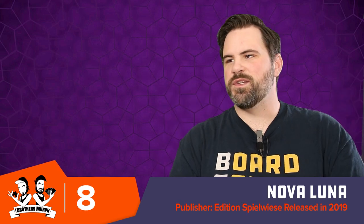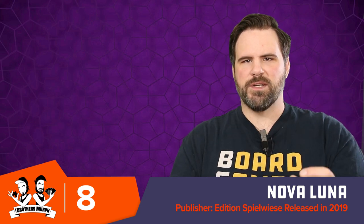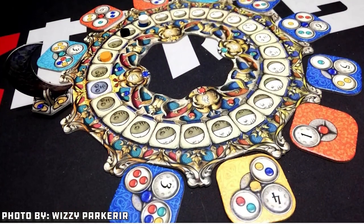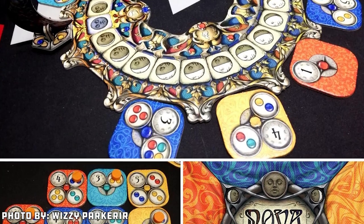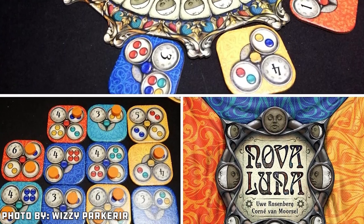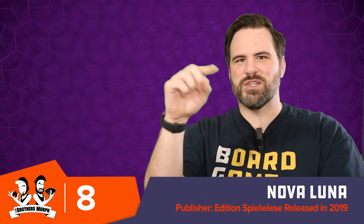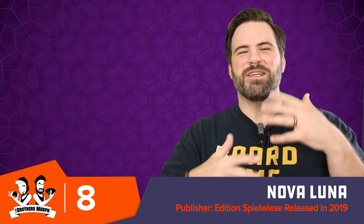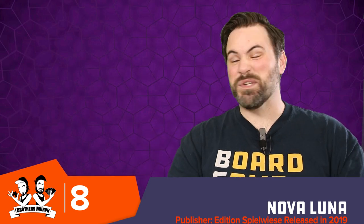Number eight is Nova Luna. This is another Uwe Rosenberg abstract tile-laying game that shares a little DNA with Patchwork. You place out different tiles that give you tasks — those tasks mean adjacent to this tile, I want these colors. You can have flow through adjacency, like I need three reds: red, red, red, and as long as there's a direct flow back to that tile you complete the task. Certain tiles have more than one task, which are harder to complete. Every time you complete a task, you get to place one of your discs, and it's a race to get all discs out. Nova Luna is a really cool, simple, and pretty abstract game.